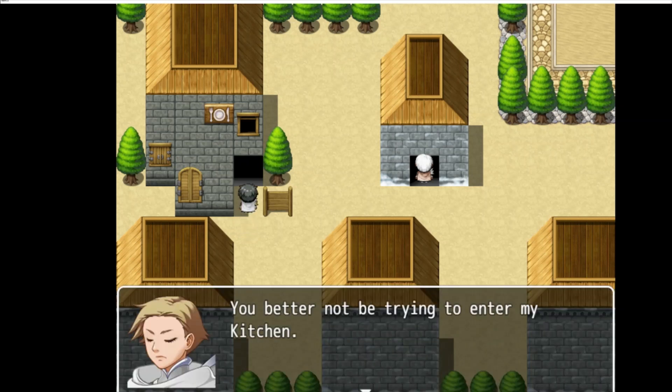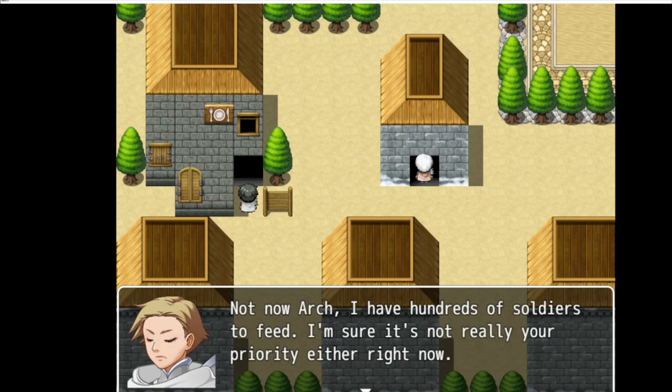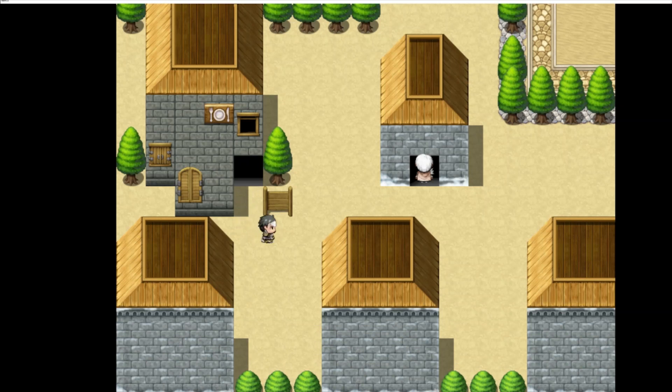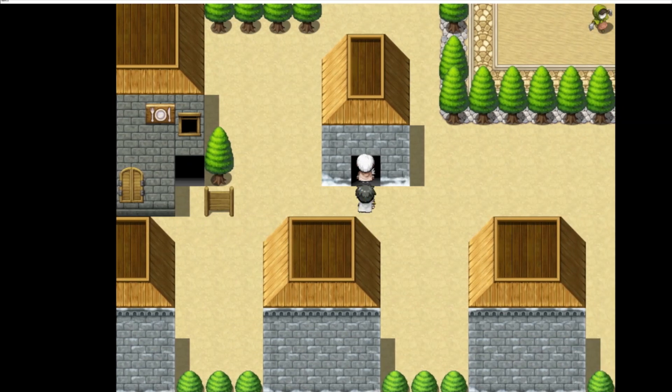If you try to enter the kitchen, Angel Cutiel will come out and yell at you. Ibn will try to reason with her, which won't work, and Cutiel will point out his problems with Evelyn. Jokka will very smartly and diplomatically break things up, to which Ibn will agree.